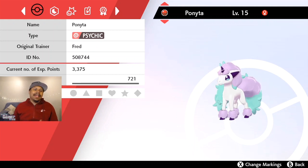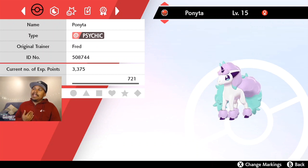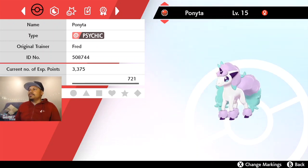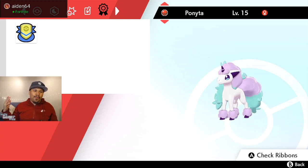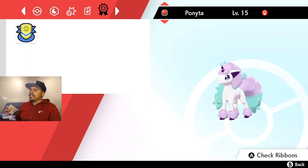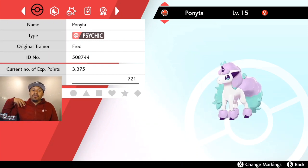But the fact that it's in a Cherish Ball with the hidden ability already does increase the value of this Ponyta. To me, as a collector, the Pokémon Company is giving away this Pokémon with the Cherish Ball and the ribbon — the stamp of approval that it was indeed from the Pokémon Company — that's enough for me to want to keep it.